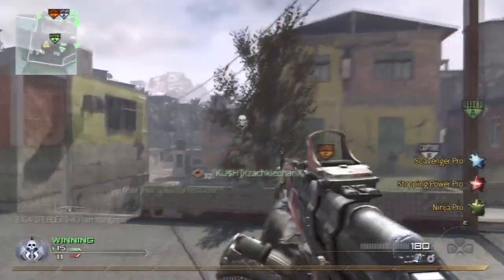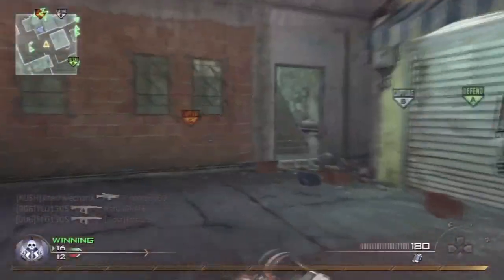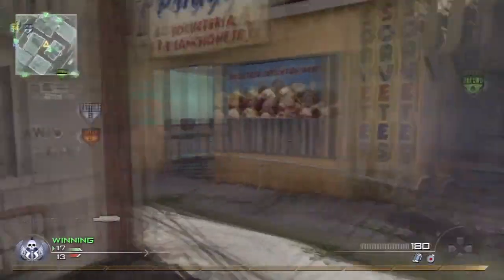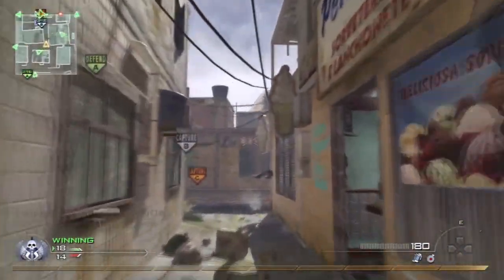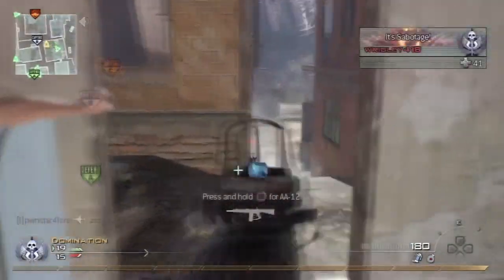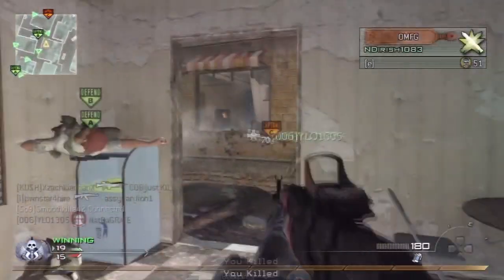We've got the red dot sight on this thing, and this is, with the exception of the FMJ, my least favorite attachment for this gun. There's a lot of bounce on this gun. On this map it was not too bad, like across the buildings and everything. It's not the worst sight in the world, but the recoil seems absolutely horrible with the red dot on.